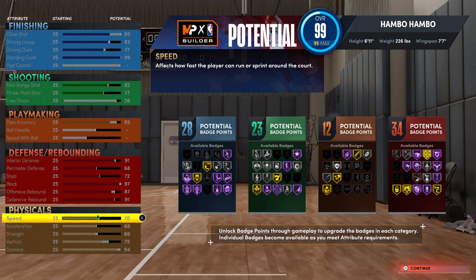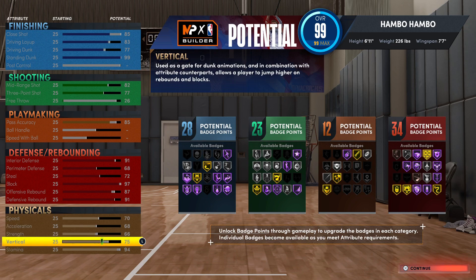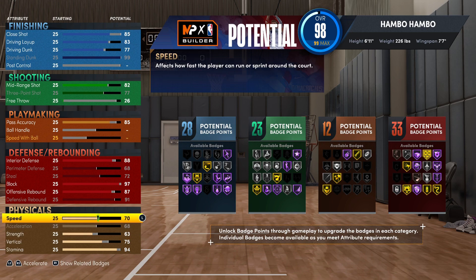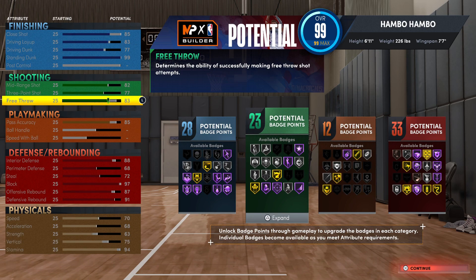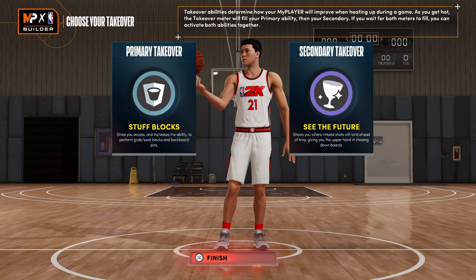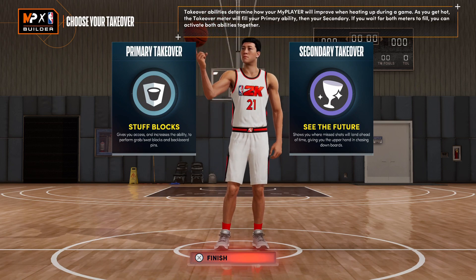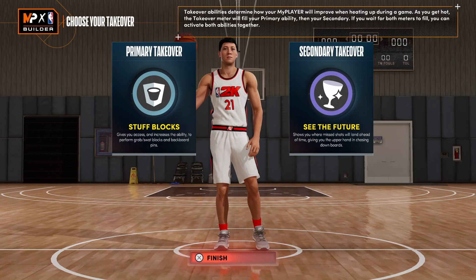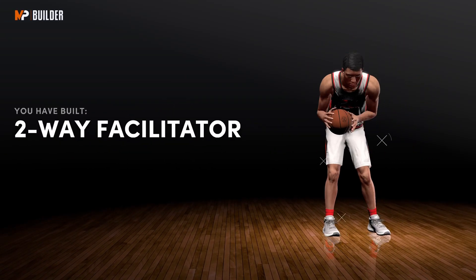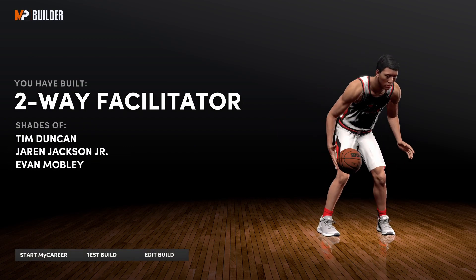Next onto the physicals, this is quite good. This build is going to be an absolute beast when it comes to defense and finishing, and it's also going to be able to rebound consistently and facilitate the floor. If you want free throw on this build, all you're going to want to do is drop down strength to a 63, and this will give you an 83 free throw. For the takeovers, I decided to go with stuff blocks and see the future — these are, in my opinion, the best takeovers for a defensive oriented big man build such as this. I built yet again another two-way facilitator, which I do wish got a different name.